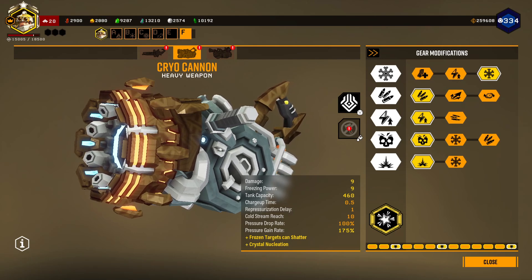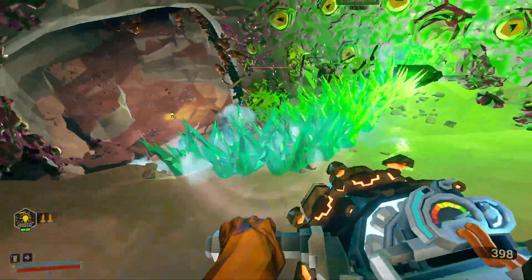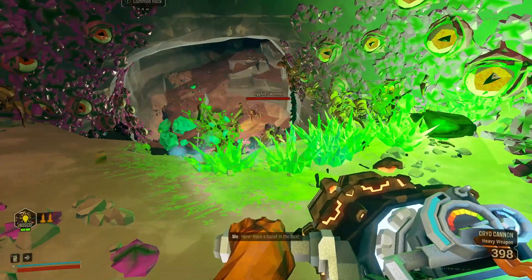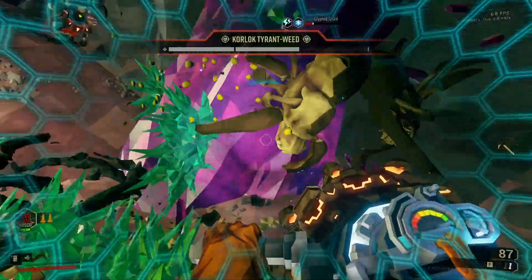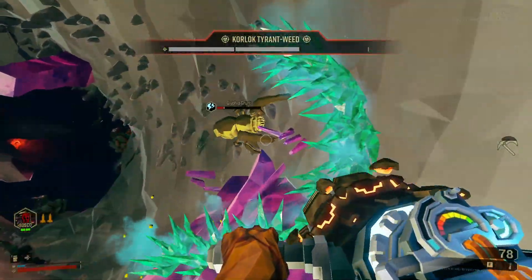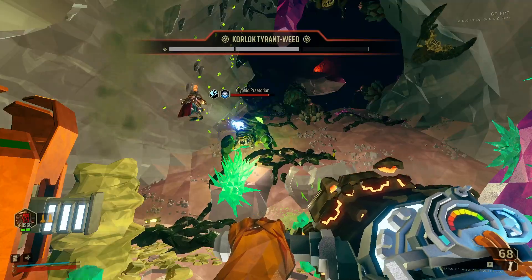First we have Crystal Nucleation. This sorta turns the Cryocannon into a bootleg Sticky Flames build, where your stream hits the ground and you create puddles with spiky ice that chill and damage enemies based on your freeze power and damage. It reduces your maximum ammo by 20%, but that's easily compensated for by the sheer ammo efficiency of the puddles, especially against small targets like Swarmers. It's also good for covering your flank if you don't like using Ice Radiance, and overall it's got all the same strengths that Sticky Flames does. If you want a Sticky Flames-like build but also want the freeze utility of the Cryocannon, this is a great overclock for you.